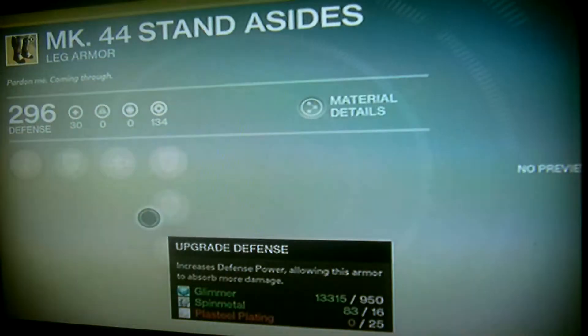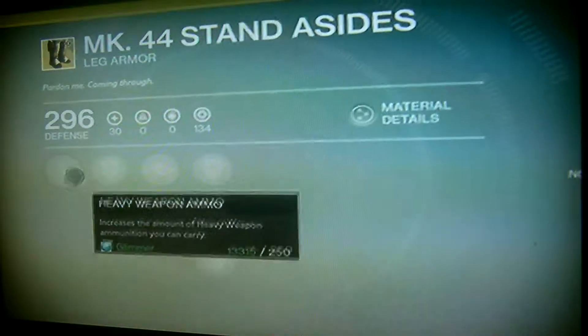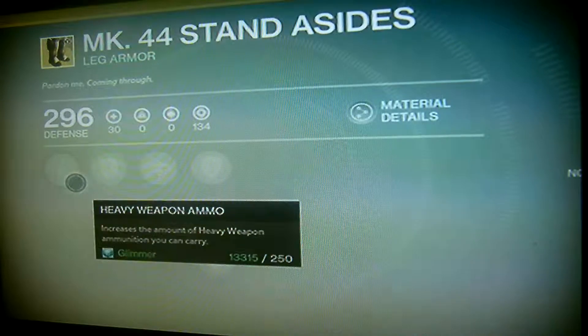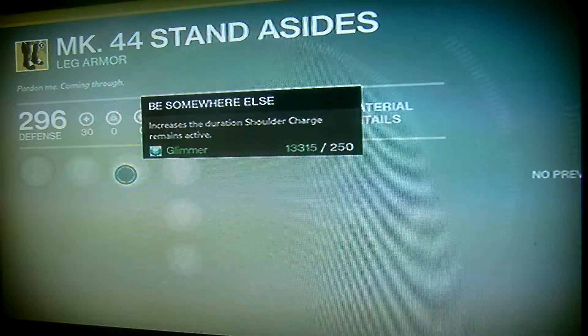These are good exotics — they're not as good as the Ruin Wings or the Armamentarium, but they are good, so if it's your first time with this exotic, get these. So obviously as I mentioned, heavy weapon ammo increases the amount of heavy weapon ammunition you can carry. Upgrade defence, and there's some upgrade defence. Be somewhere else — increases the duration that short charge remains active.